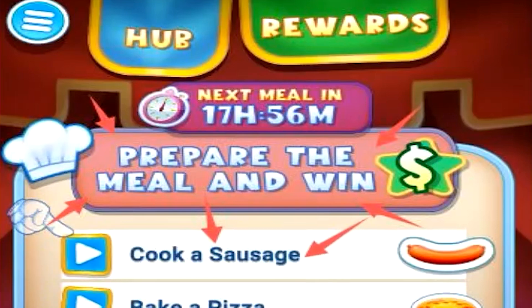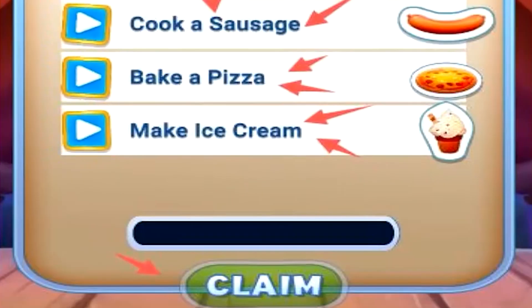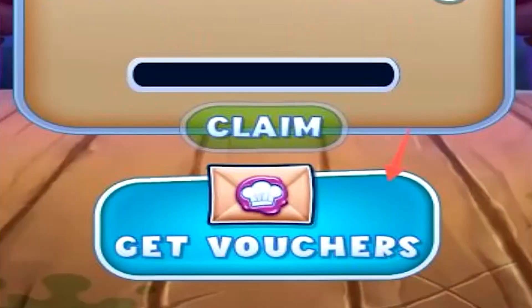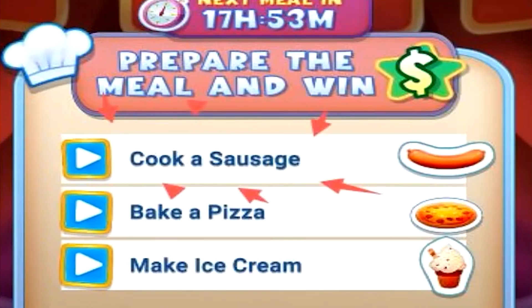The first objective is cook a sausage. The second one is bake a pizza. The third one is make an ice cream. Once we've completed all that, we can then claim the reward at the bottom of the screen. You'll also see the get vouchers tab at the bottom of the screen — we'll talk about that later. So let's tap on the cook a sausage button here to start our first mission.